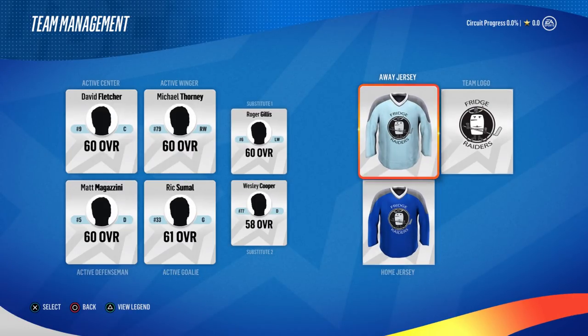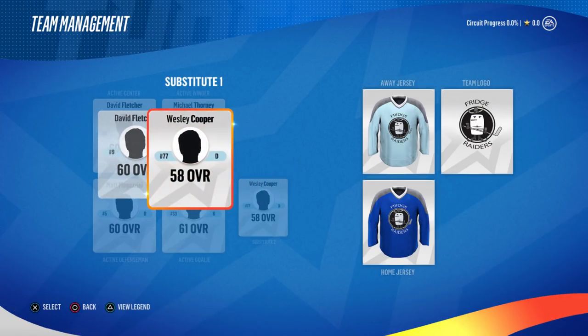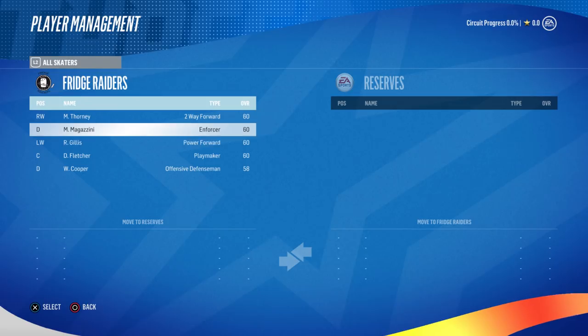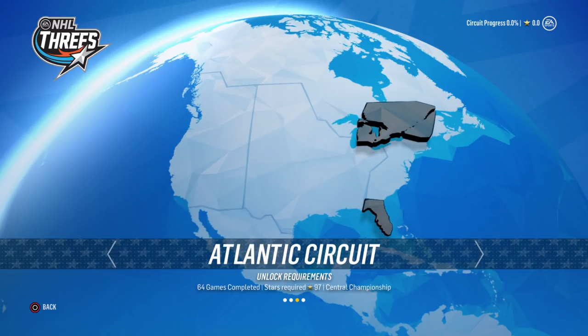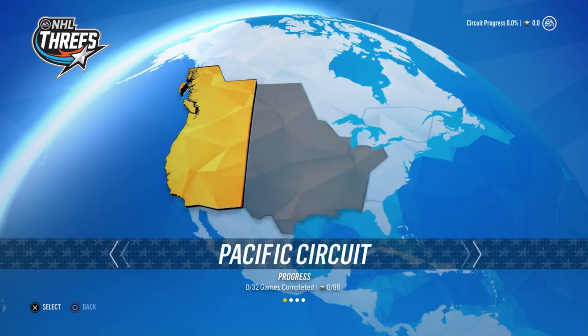The Fridge Raiders are who you start as — this is horrendous. So all these are my guys and then there are reserves. I'm hoping we can unlock players — I'm assuming if you beat a team you get to pick someone. So this is kind of like FIFA Street a little bit.